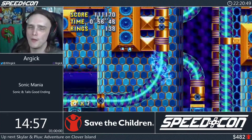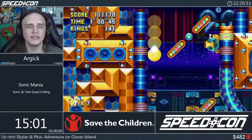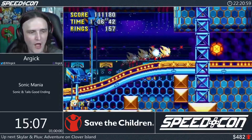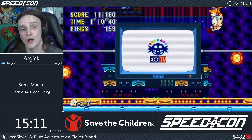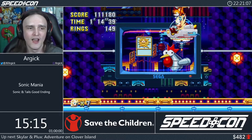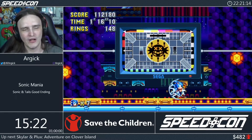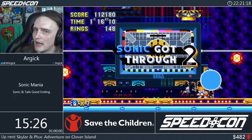Interesting detail: when supersonic is holding tails, tails is also invincible — supersonic shares the invincibility power-up with him. So we get tails to fly while holding supersonic, stay inside the boss's hitbox, and the boss is gone. We hit the capsule and head into the one and only Flying Battery Zone.